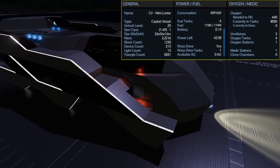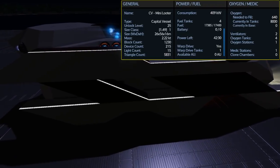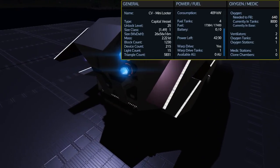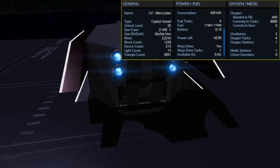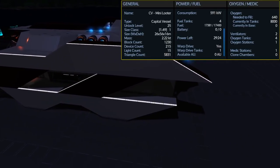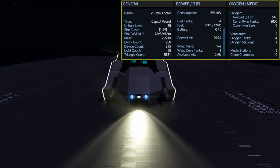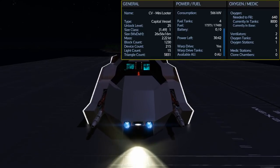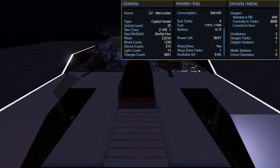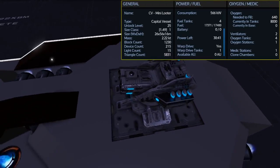The Mini Looter is an unlock level 25 size class 1 capital vessel. It only has 4 fuel tanks for a total capacity of 17,400 fuel. Sitting still with thrusters turned off but weapons turned on you still have over 42 hours of use. Just turning on the thrusters while still sitting in place will drop your power availability down to 29 hours of use. The ship comes with 4 oxygen tanks for a total capacity of 8,002 and only needs 640 to fill it up. It has 2 ventilators, but it really could have possibly got away with just one because of where they are placed.